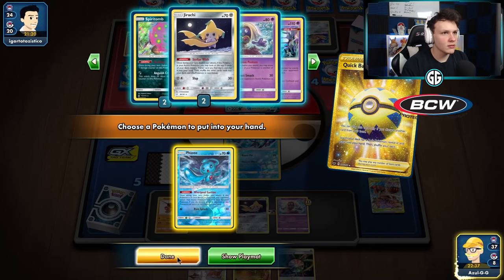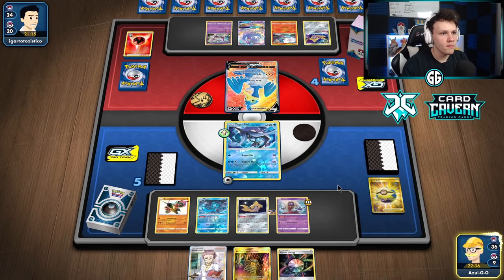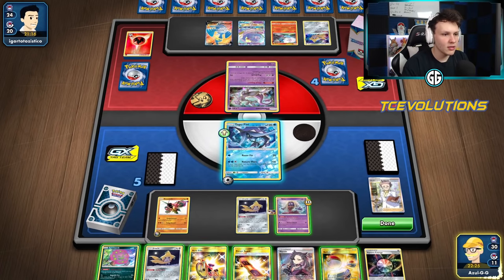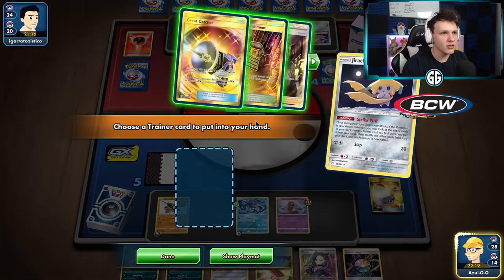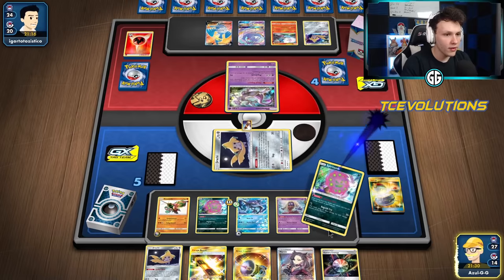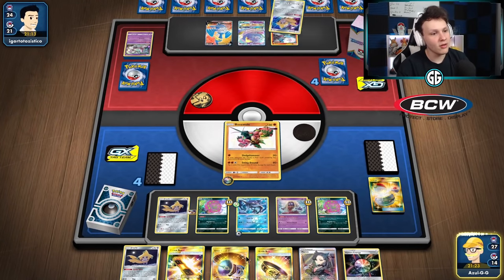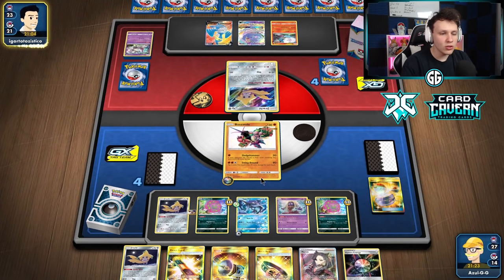Going with Fini to force up a one-prizer — we'll see what they send up. Going to have to go with Sledgehammer to take a knockout, but that's fine. With Spirit Tombs, it works both ways now. Switch into Jirachi, get a Stellar Wish — there's the Great Catcher. We can open up the Great Catcher on Oricorio as soon as next turn, building spite on both, and Jinx has damage built up. Going to Sledgehammer with Buzzwool. Oricorio is one of our main targets to get ahead in this game.